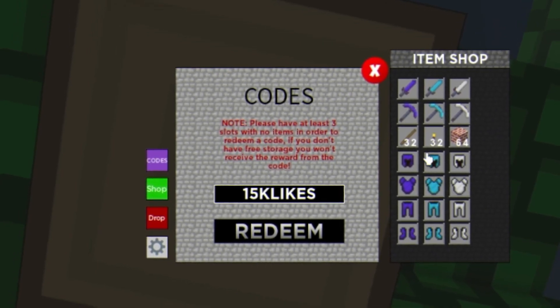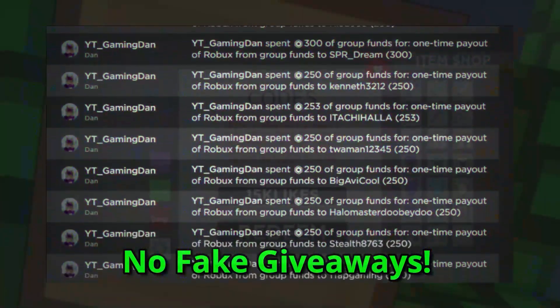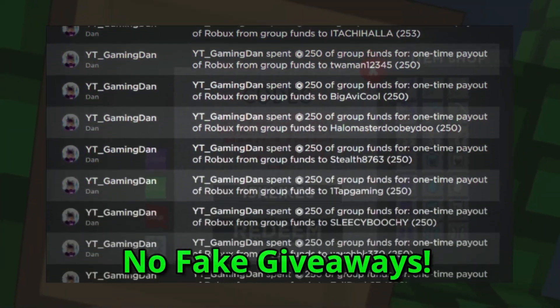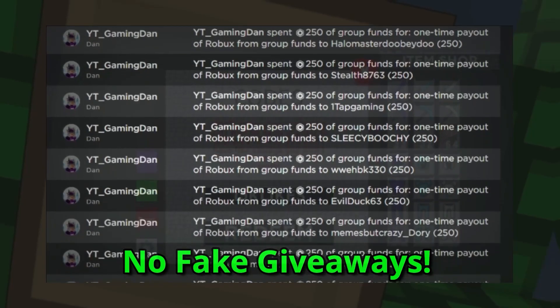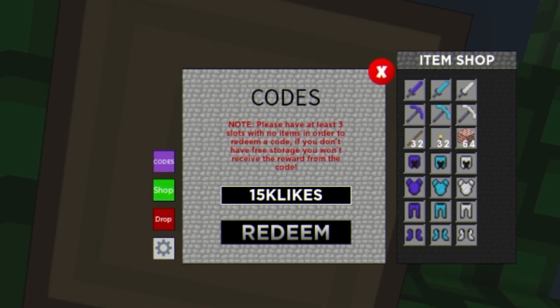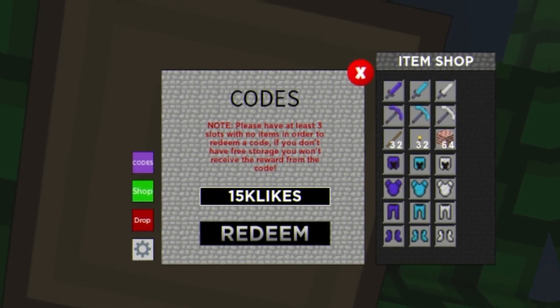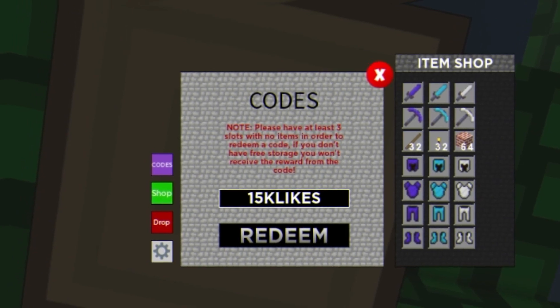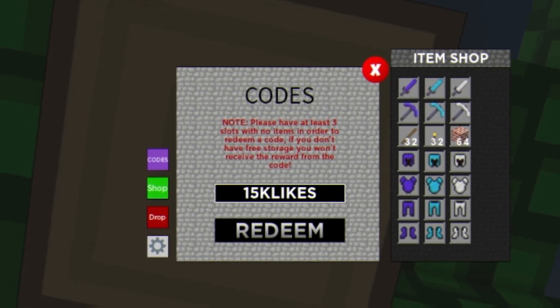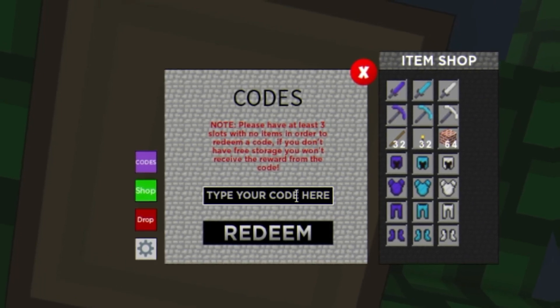Before I get into even more working codes, if you want to enter into my daily Roblox giveaways, do so by simply liking this video, then subscribing to the channel. After that, go ahead and join my Roblox group — you'll find the link down below in the description. Finally, comment your Roblox username below. That's all you need to do, really simple and easy.